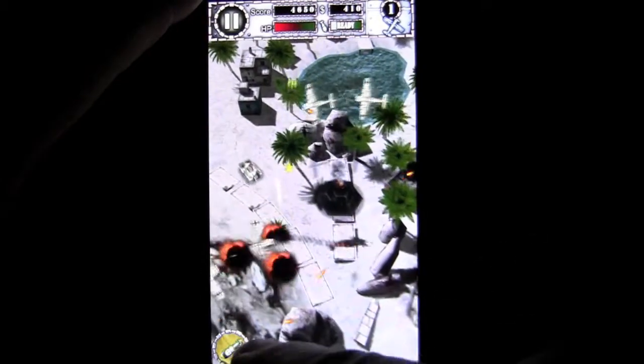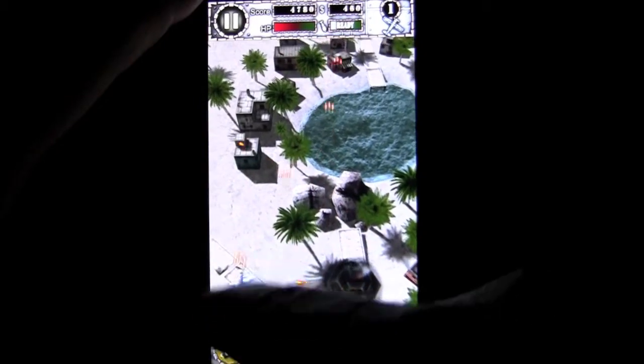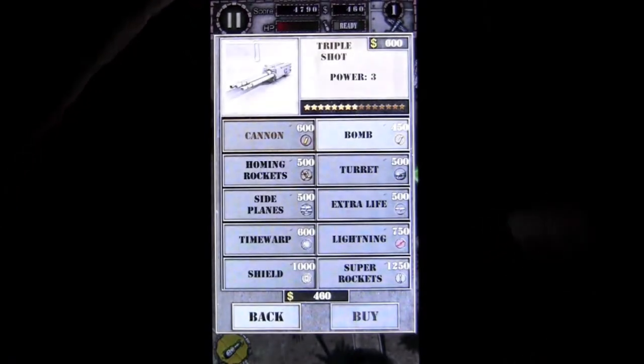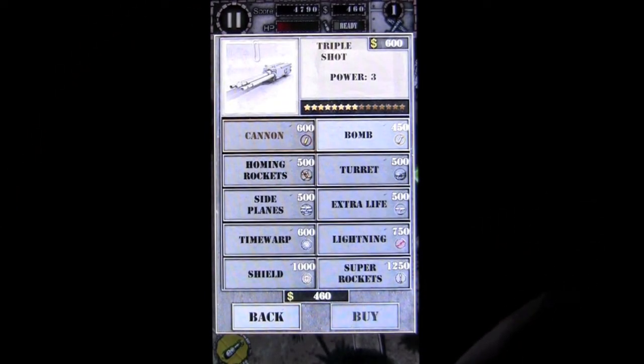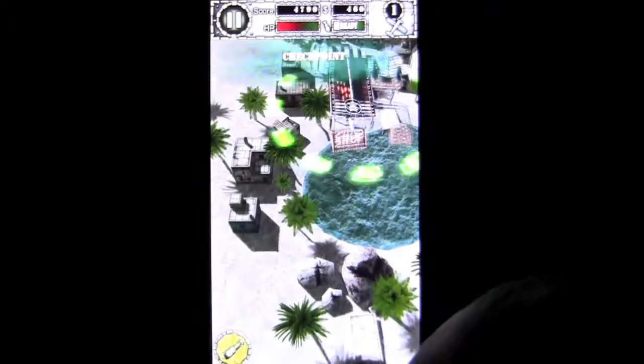Talking about settings, there are multiple game settings and controller settings to determine how you want to play the game — and that is Air Attack HD Part 2. I just made a checkpoint, which is good because I need it since I almost lost all my lives. I can buy a life but I don't have enough cash; I have enough to buy a bomb and that's it. Unfortunately, I'm not going to buy anything.